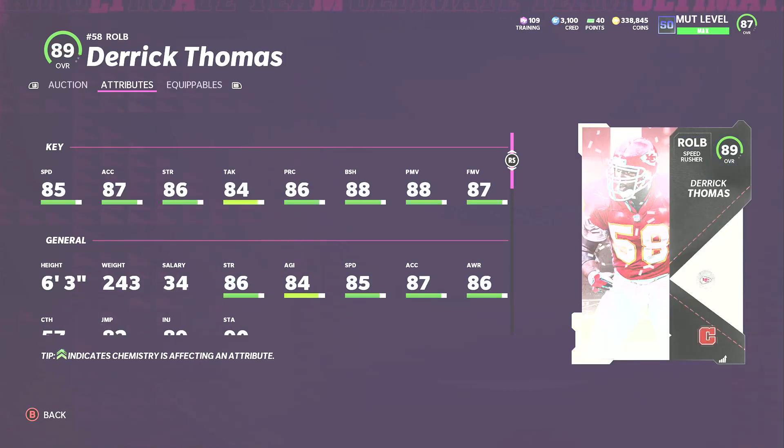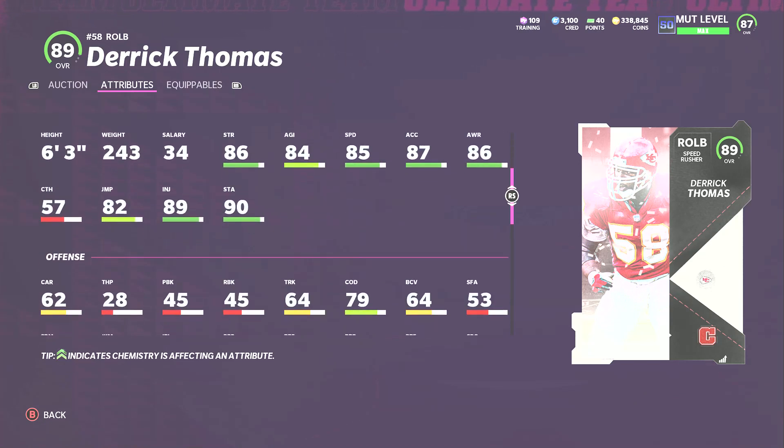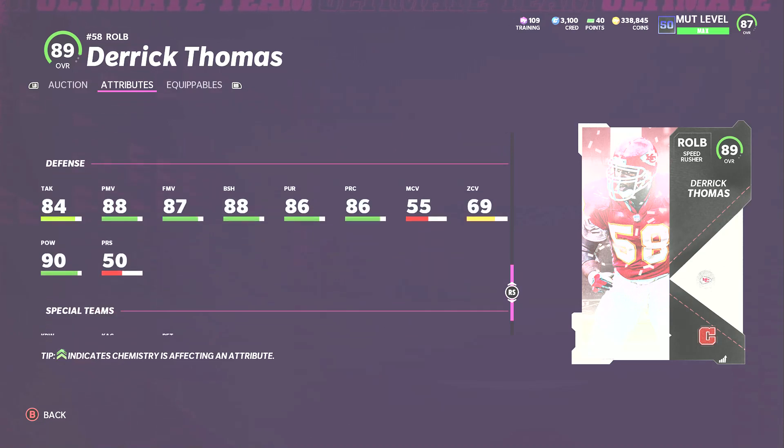At right outside linebacker I have Derrick Thomas. I don't think there's a higher overall right-side linebacker. Derrick Thomas is better with 85 speed, 87 acceleration, and a good balance between power move and swim move — actually a better finesse move than Von Miller. He has good block shed and good strength, so if your opponent is running outside runs, Derrick Thomas will get to them. He has 84 tackling, 84 agility, and 90 hit power. You can put him in a QB spy too. He's the top right outside linebacker right now.